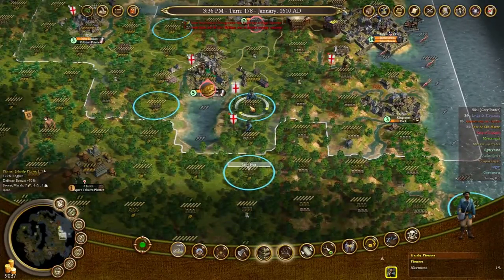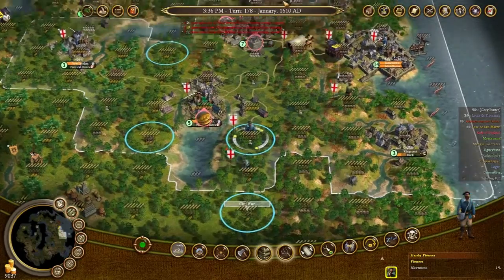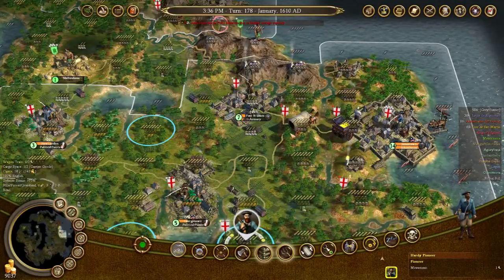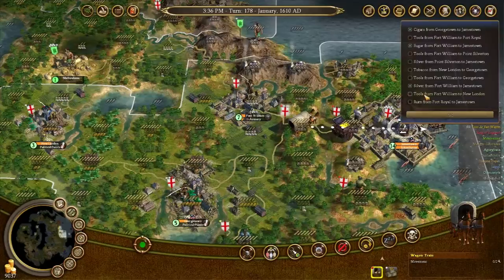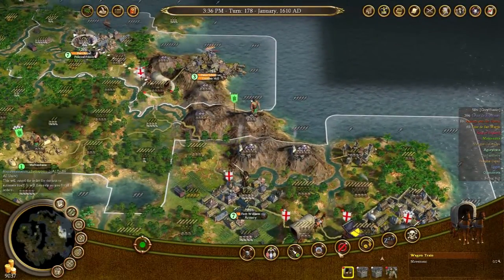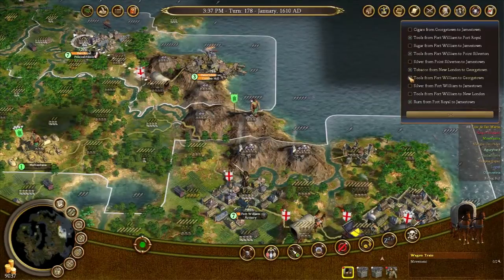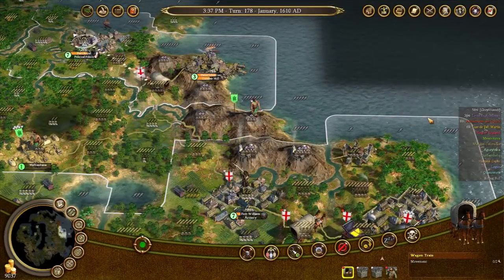Oh, you were there already — I see. I was building a road. Right, that makes sense. Okay, tobacco has been lost. Oh right, I wanted to change your trade as well. This tools thing — I've rethought it. I think I'd rather handle that manually, so you can do that.